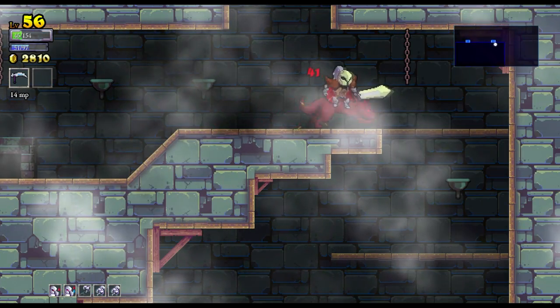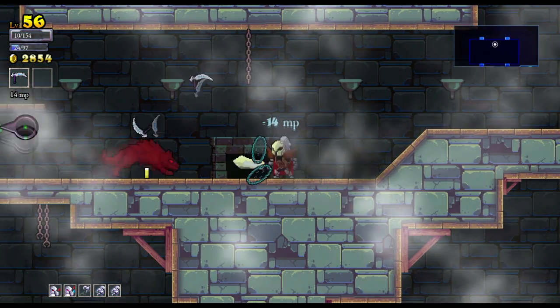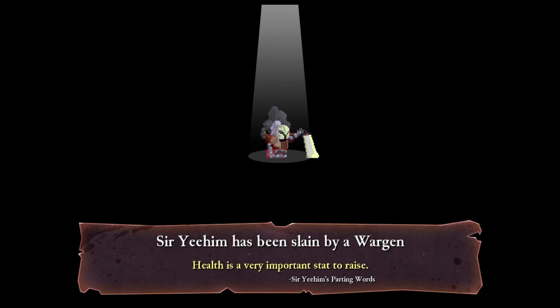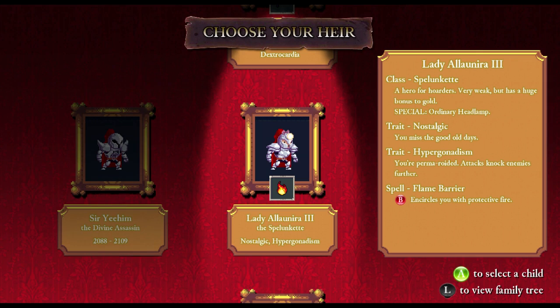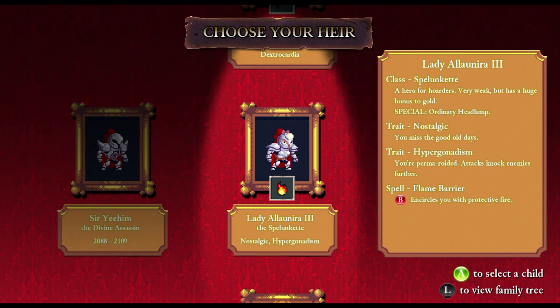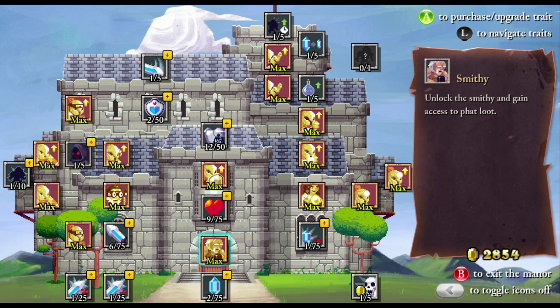There are no chests in here, unfortunately. Could have gone a lot better. I was going to try and land just in time to give him a good old smack at the backside, but alas, no. Health is very important to raise, yes it is. We've got Lady Larry the Second, the Assassin, who's bald and has ADHD and can teleport. Lady Alana the Third, the Spelunkette! That's fantastic! Nostalgic and hypergonadism. And Sir Halsey the Second, the Archmage, with Dextracardia. I'm sorry, but I can't pass up on a Spelunkette - that is quite possibly the most awesome class I've seen so far, even though it's got nostalgic, which I really don't like.